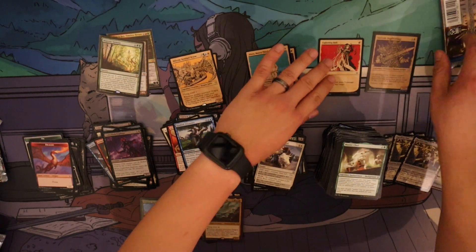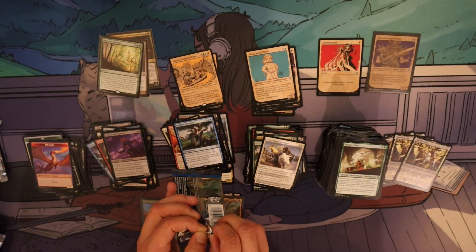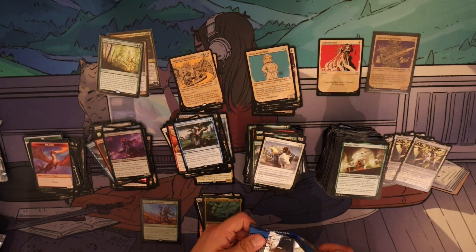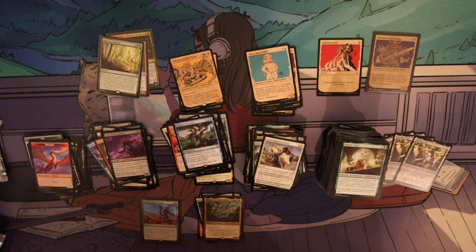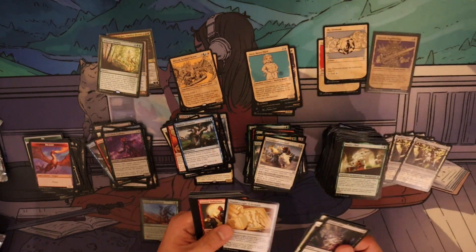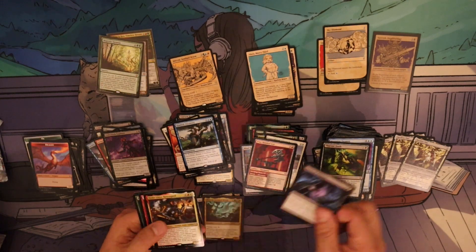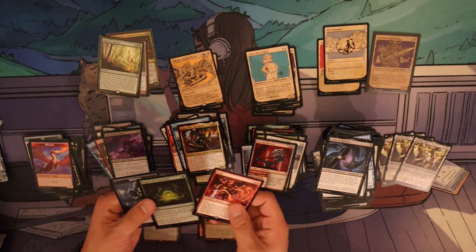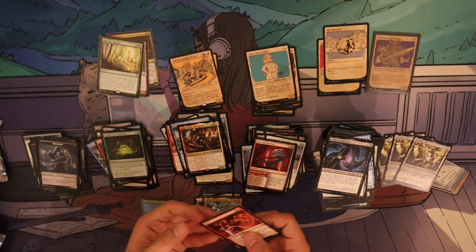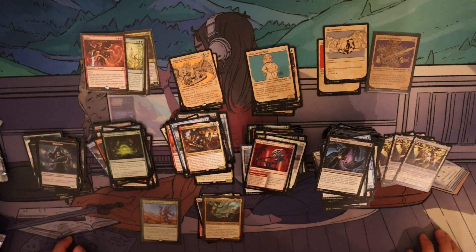Our foil showcase. Last pack of the box — pretty good I would say. We didn't hit more than three mythic rares; however, we did hit five landers, which is not a common or easy thing to do in a box. I spoke too soon — there's Mythic number four! So we did hit a four-mythic draft box.